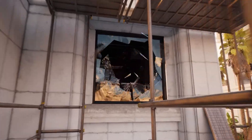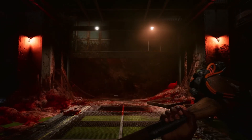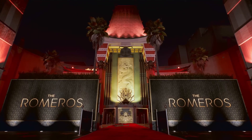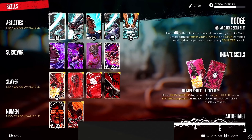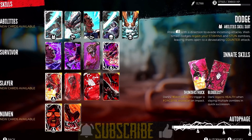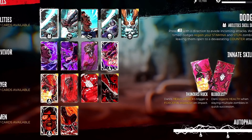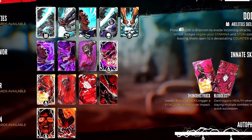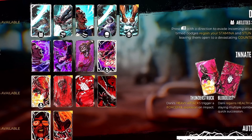Dead Island 2 was announced in 2014 and we didn't hear much about it until around 2018. During this time Techland was in charge of development, but due to a difference of opinion on the creative direction, they stepped back and development was taken over by Dambuster Studios. Dambuster Studios has done about 80 to 90 percent of the title and is currently the developer.